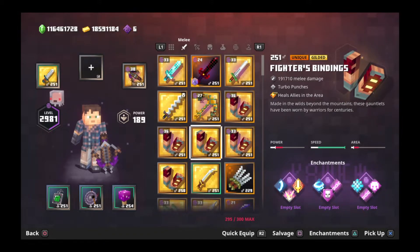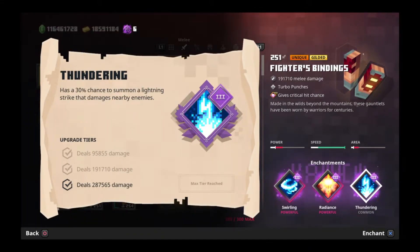Talking about thundering — the way it works is, if you want to find out about how much damage it would add, since it has a 30% chance to trigger every hit, you would want to take 30% of that total 287,000 damage. So you take 287,565 and find out what 30% of that is — that'll be about how much it adds per hit. So it's doing about 86,269 damage per hit on average when it does trigger. For the full combo that would be about 258,000 to 259,000 damage. It's worse than shockwave, so again, I wouldn't recommend that.